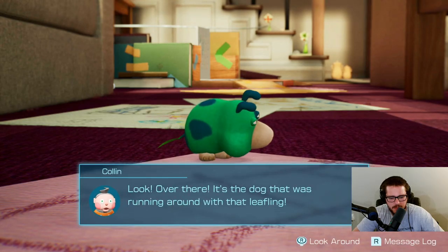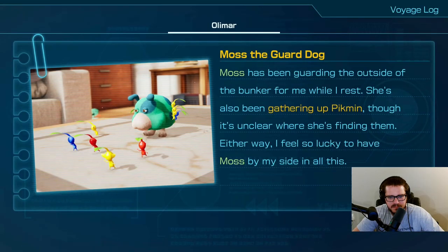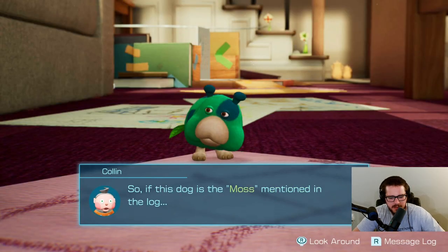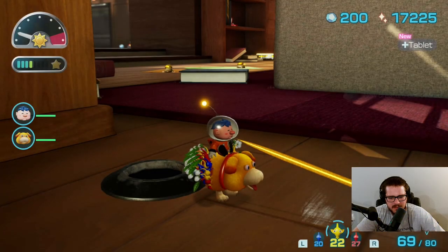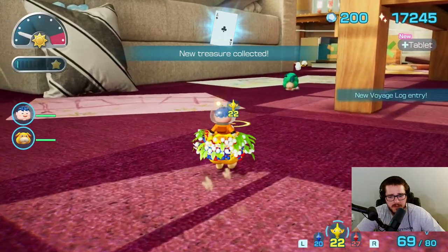Look over there — it's the dog that was running around with that leafling. It looks like it's all alone. The voyage log says: 'Moss the guard dog has been guarding the outside of the bunker for me while I rest. She's also been gathering up Pikmin, though it's unclear where she's finding them. I feel so lucky to have Moss by my side.' So if this is Moss from the log, then that leafling must be Olimar. Is she something I'm gonna have to be aware of? Yep, she's coming for me.